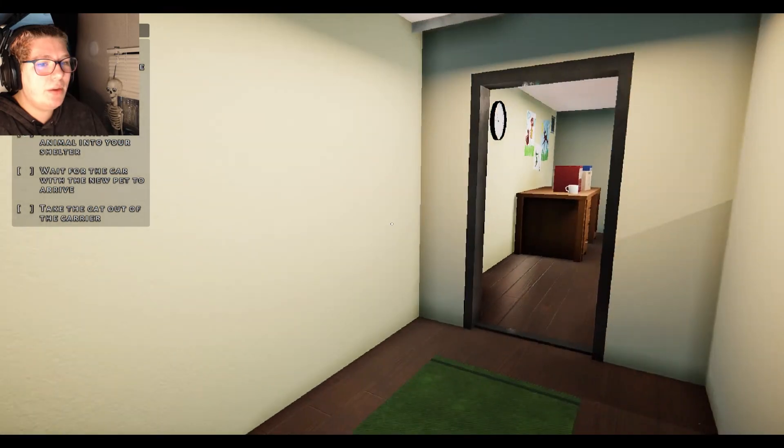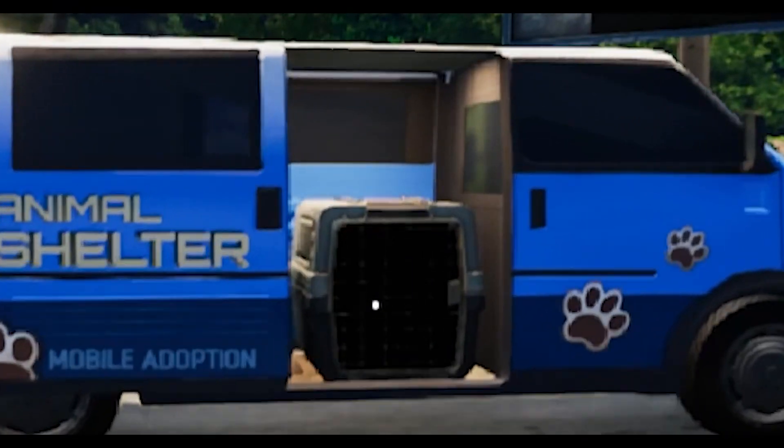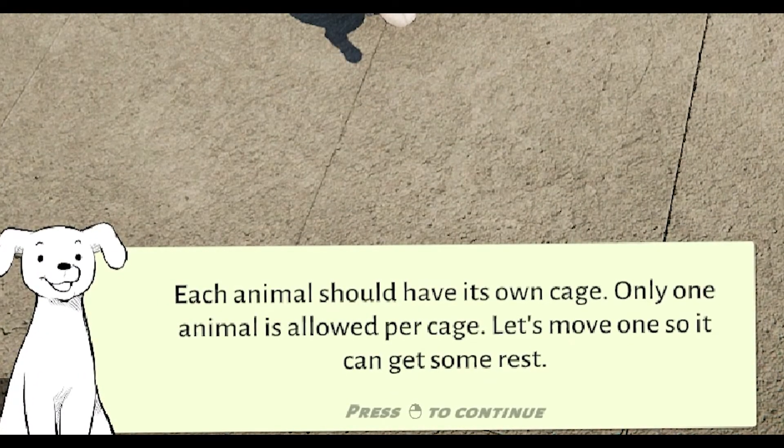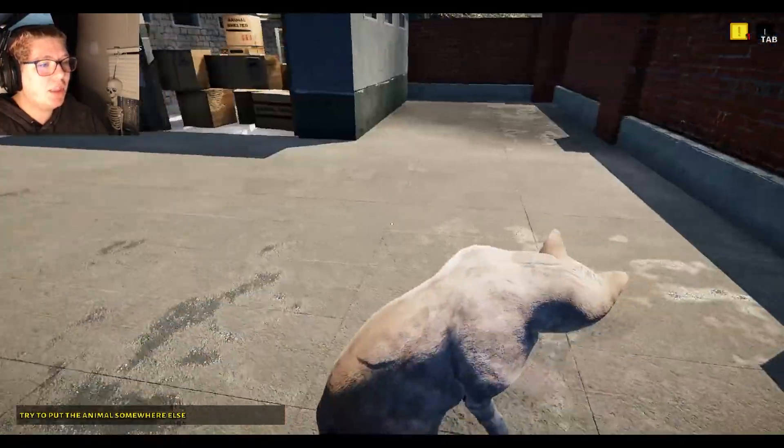So now what are we going to do? Take in the new animal. Waiting for the new arrival. Take the cat out of the carrier. Each animal should have its own cage — only one animal is allowed per cage. Let's move on so we can get some rest. That takes forever to actually load, there is a little bit of a lag in the reaction time.